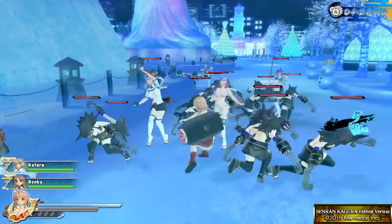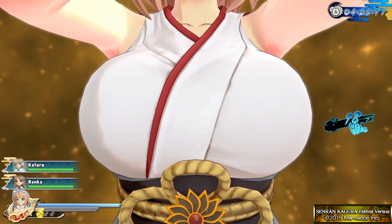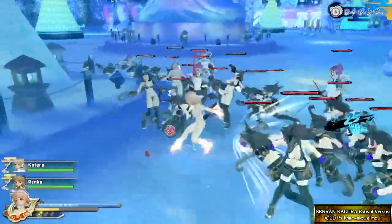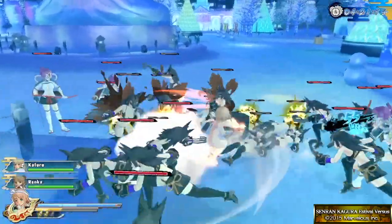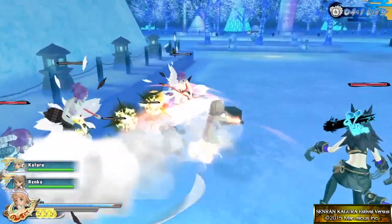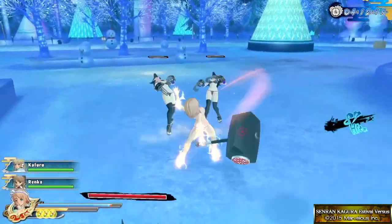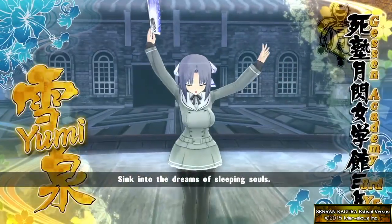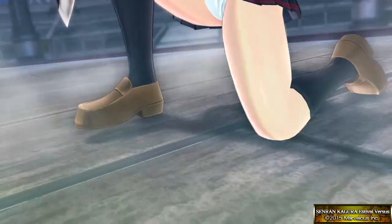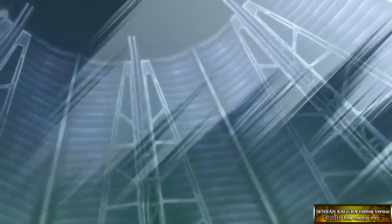For those unfamiliar, the missions generally play out as such. Using any particular one of the 28 playable girls, you fight hordes of enemies within a confined area and progress until you reach the final boss, which is usually another or multiple other girls. Combat is simple combo-based hack and slash. Each playable character has unique light and heavy attacks, and using dashes, the player is expected to string moves together in their frantic, boob-swinging attempt at staying alive.